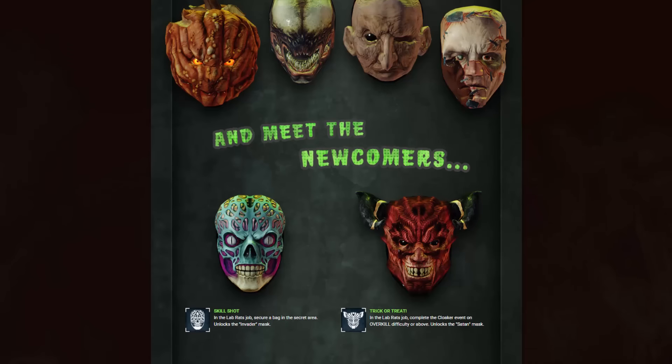But meet the newcomers — there are 2 new masks, both of which come with an achievement attached to unlock them. One of them is Satan, and one of them is the pretty cool looking invader mask. I don't know about Satan, he's got quite a look in his eyes. In the lab rats job, secure a bag in the secret area to unlock the invader mask. And then, trick or treat — in the lab rats job, complete the cloaker event on overkill difficulty or above. So this is a mention of the necro cloaker event.